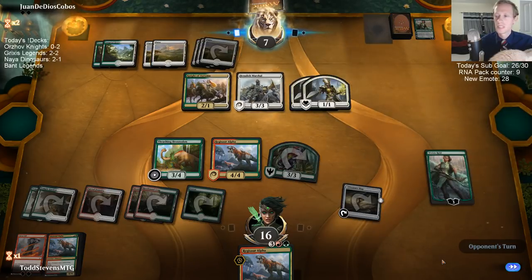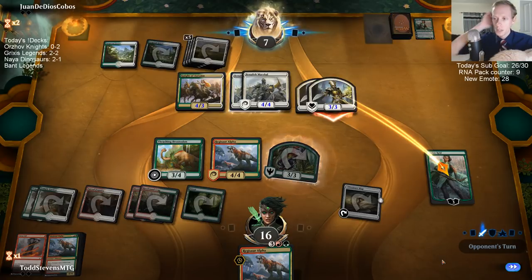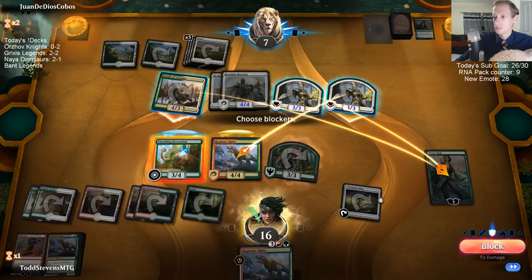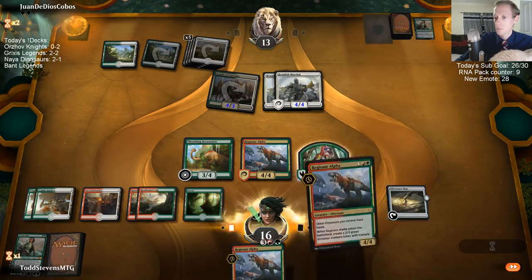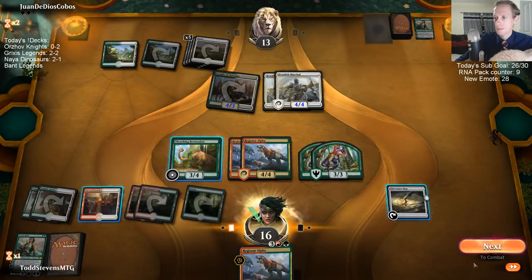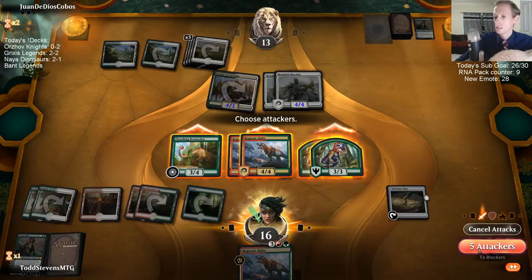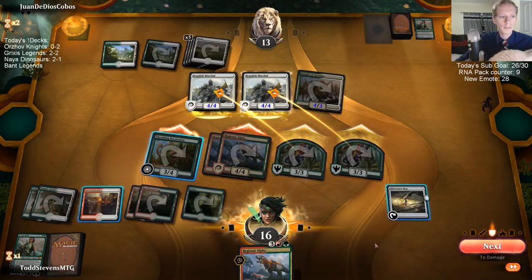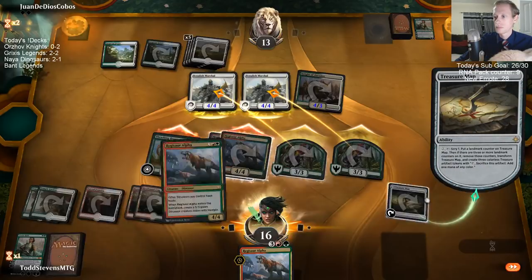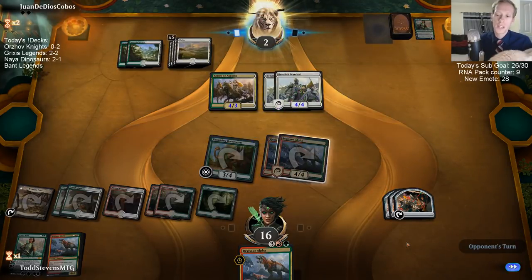Thanks Neridus. The Knights lost to Golgari a couple of times — they got Finality a bunch. Alright, Vivian's down. So that's four, eight — if I attack with everything we deal eleven, they go down to two. They just block like two dinos. So many Regisaur Alphas! Next turn we have the mana because of these Treasures — we have the mana to cast both of these Regisaur Alphas.